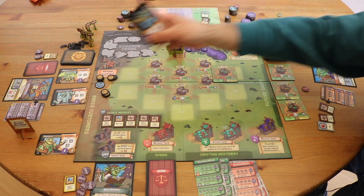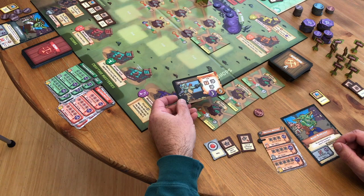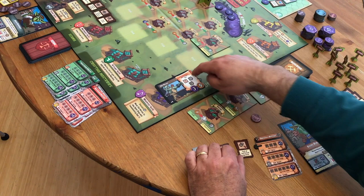Now I have those three things, and then on a later turn I could craft an artifact with them. Here's an orc archer who wants a bow made. That bow has to be made from some metal, which is anything made out of a magic item — a smashed magic item — and any two other things. So I could use these three things.